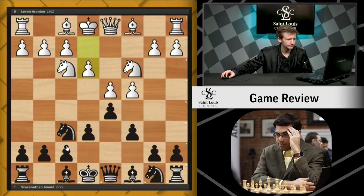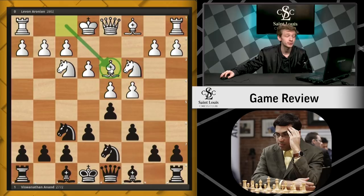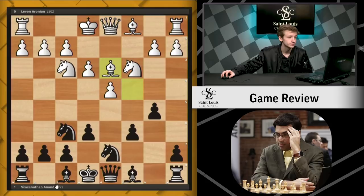e3 is white's choice in this game. Knight bd7, bishop d3. Now that white has committed to developing this bishop, we can take on c4, kind of forcing him to waste a tempo recapturing this pawn. Black expands very quickly on the queenside with b5, bishop d3.